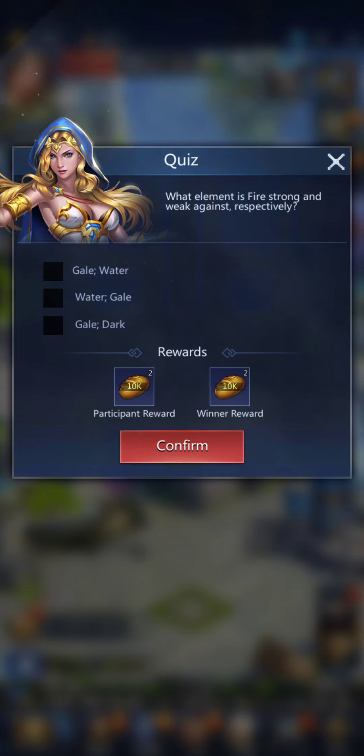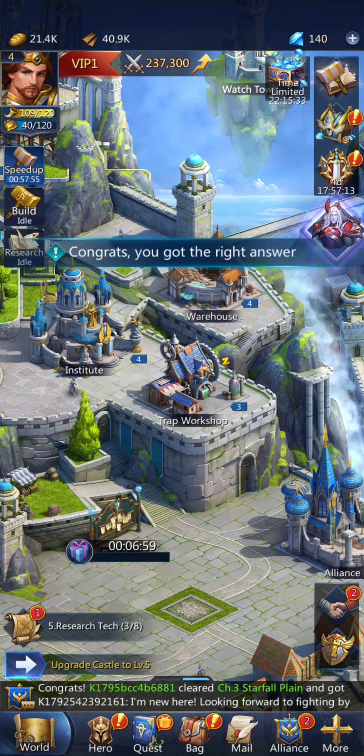Fire is strong, and weak against fire is red. We know red is good against green — green is gale. So that one. And that's another quiz down.